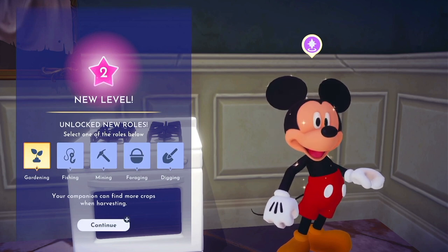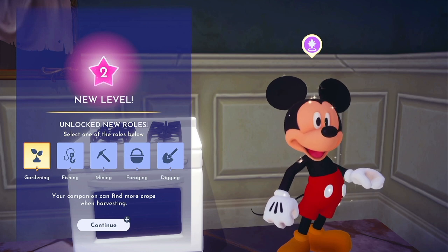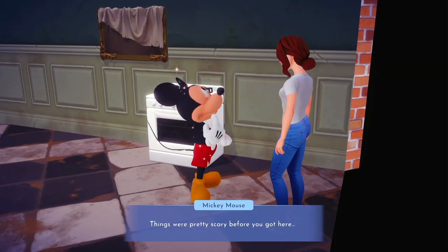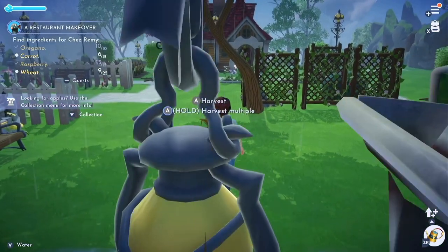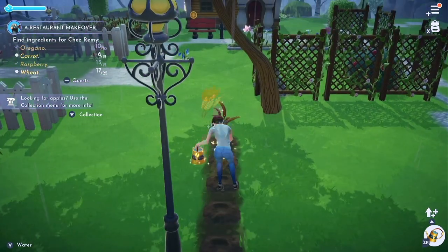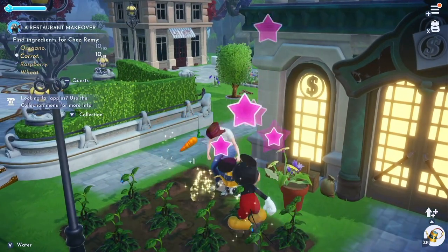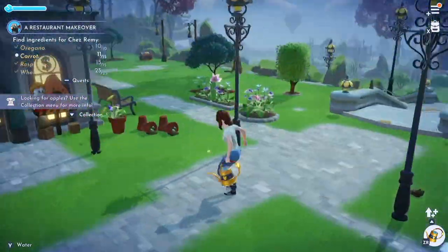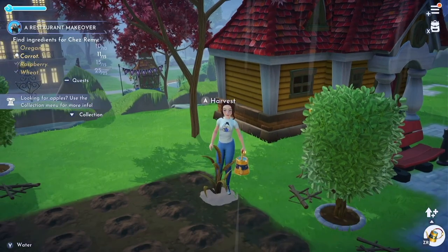This is the point with all of your villagers where you get to level two and get to choose a role. I'm going to choose gardening. If Mickey hangs out with me now, I think we talked about this in the last episode, he's going to give me some bonuses. I've asked him to hang out. Let's go outside and see what I can gather — I need more wheat and more carrots, and I'll get more of both if Mickey is with me because he'll give me little bonus harvests.